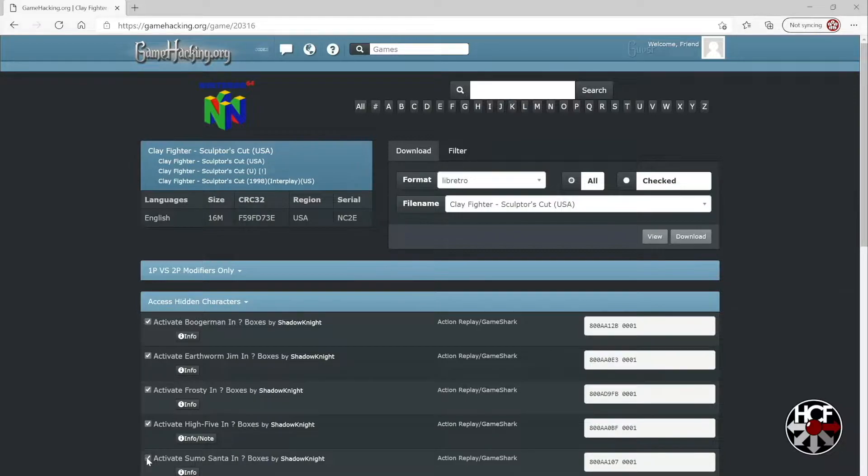Once that's done, we're going to go up into the top right corner and change the format to EverDrive 64 v0.128+. Then I'm going to check the radio button next to Checked, which means we'll just take the codes which are checked. Obviously if you want all of the codes for the game, you can just leave the All radio button checked. Then I'm going to click on the file name — this should match the name of the ROM on your EverDrive 64 — select the one that matches your file name, and click Download.